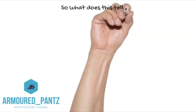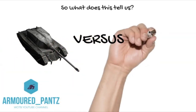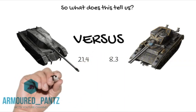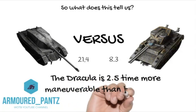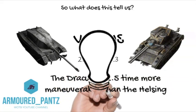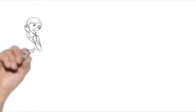So that tells us the Dracula is more maneuverable than the Helsing — which those who've played both tanks will know is the case. But now we have mathematical proof, and it also tells us how much more maneuverable the Dracula is: comparing 21.4 to 8.3, the Dracula is approximately two and a half times more maneuverable. Anyone who has been circle-of-deathed in a Helsing by a Dracula will know this is probably very true, since the Helsing has notoriously poor traverse.